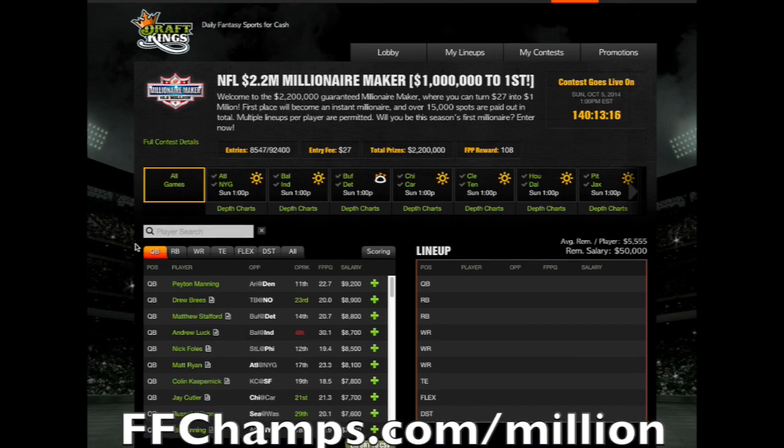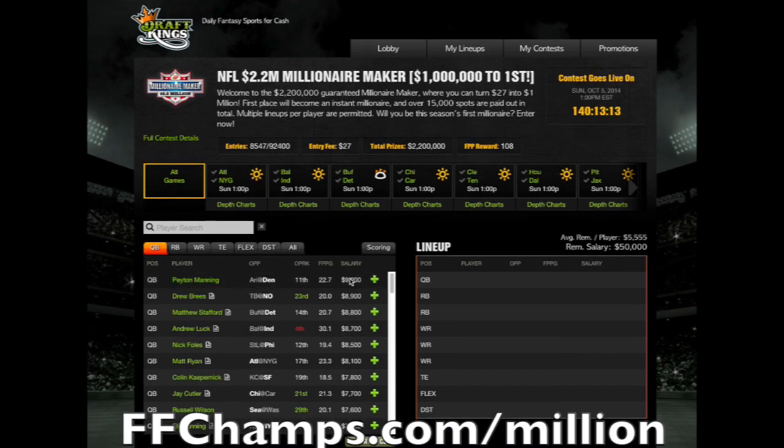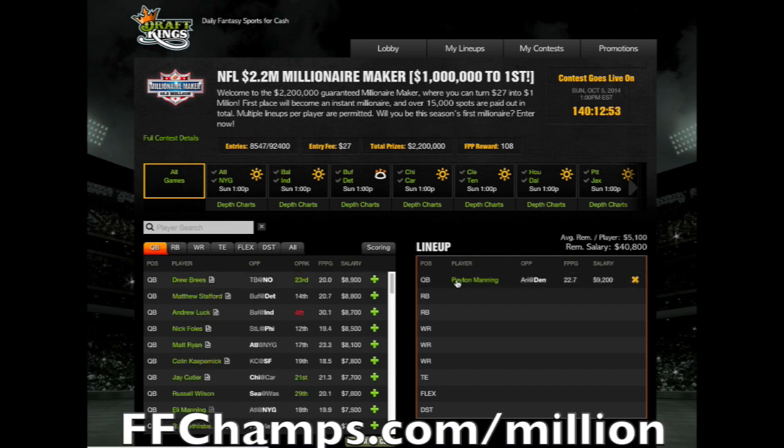Each player costs a fixed dollar amount. For example, Peyton Manning costs $9,200. The goal is to make the best team by staying under the $50,000 virtual salary that every contestant is given. If we chose Peyton Manning, I enter him into the lineup by clicking on the plus sign. He's populated over here on the right, my remaining salary is updated, and I now have $40,800 left. It also gives you a helpful average remaining player salary — I can spend about $5,000 per player on average.